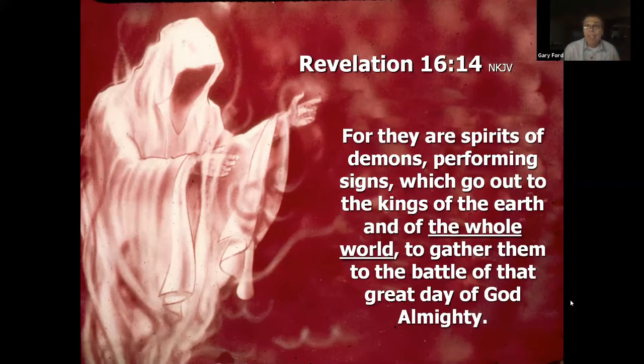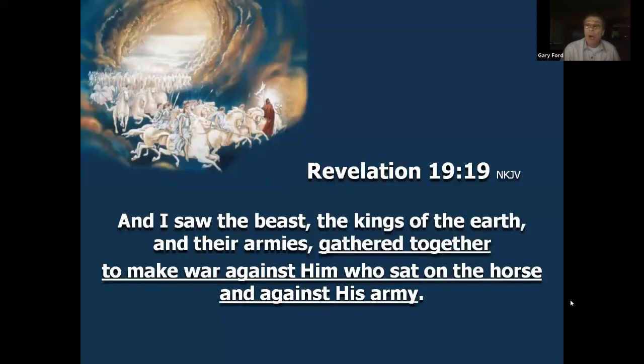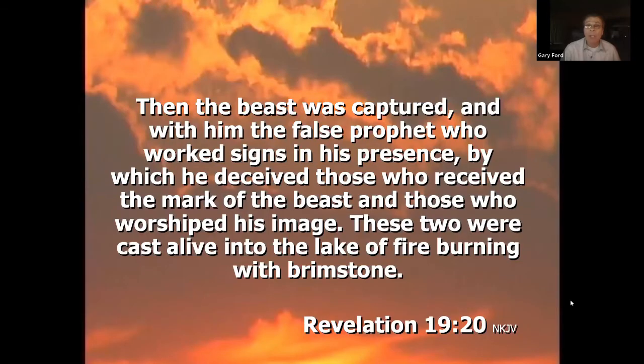Revelation 19:19 is a picture of Jesus coming with the armies of heaven to fight for his people at the second coming, to deliver them from the beast who has passed a death decree against them. 'I saw the beast, the kings of the earth, and their armies gathered to make war against him who sat on the horse.' God's armies are victorious. The beast was captured along with the false prophet, and these two were cast alive into the lake of fire burning with brimstone.